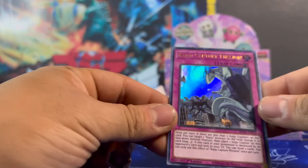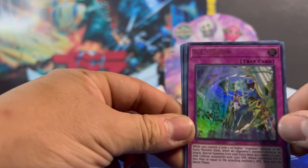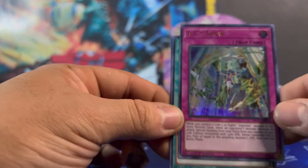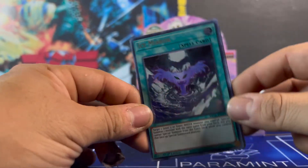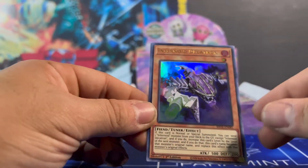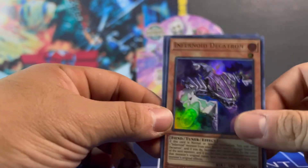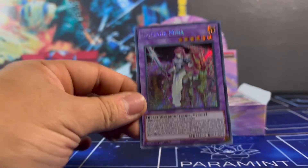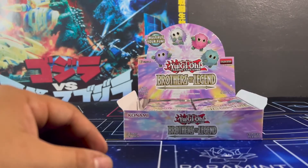Next pack — we've got Kaiju Capture Mission. Monster Hunter. AI Show — wait, are those the UAs? Yeah, UAs. Ice Mirror — that's a cool little edgy card art. Infernoid Decatron. And Centermina — apparently this card is like hot stuff. It beats things up when used properly. So that's cool.